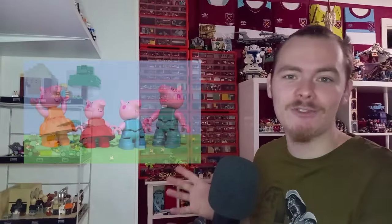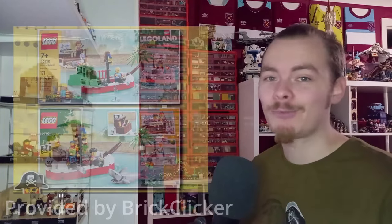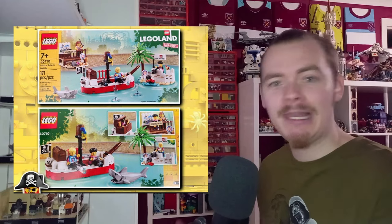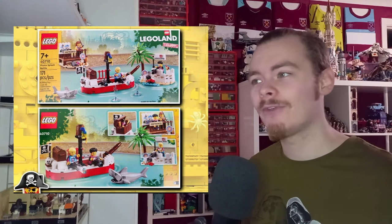LEGO officially tweeted out Duplo minifigures from Peppa Pig, which means LEGO are still expanding into other themes. Also from BrickClicker, we have promotional images of set 40710 Pirate Splash Battle, which seems to be a Legoland exclusive. If you're heading to Legoland keep your eye out — I'm not sure if it'll be a gift with purchase or a standalone set, but it looks really cool with printed tiles and exclusive minifigures.